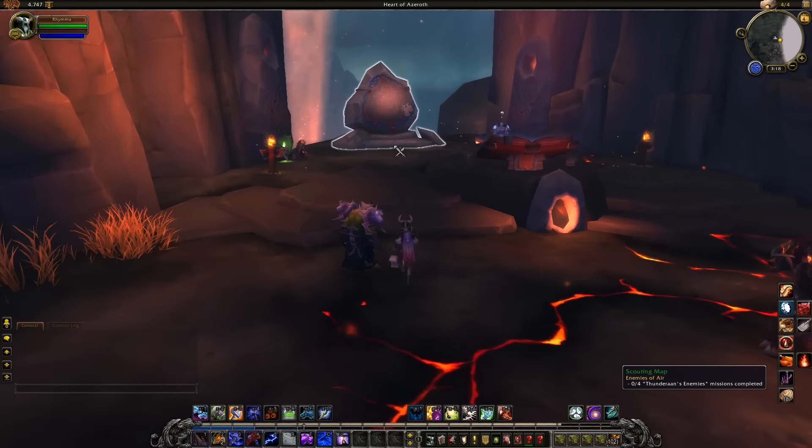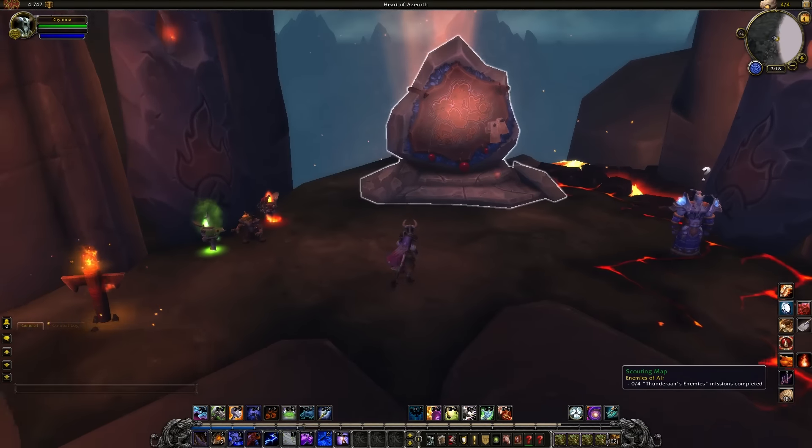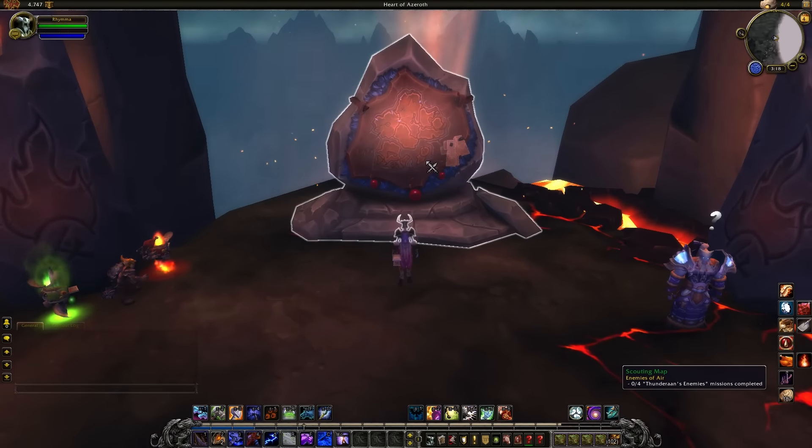The first thing is the scouting map, because this is what is causing a lot of controversy with the class hall, or order hall. This is kind of a mission table, but it's not really a mission table.